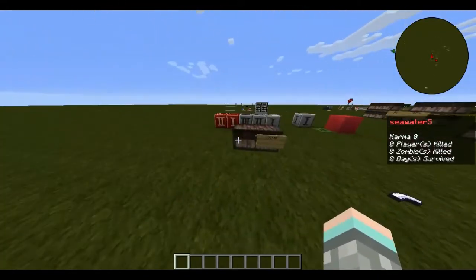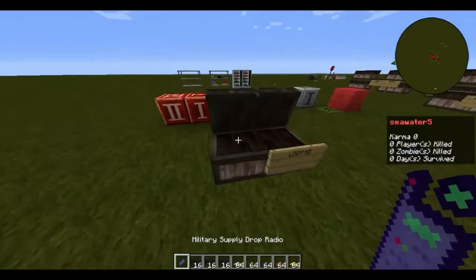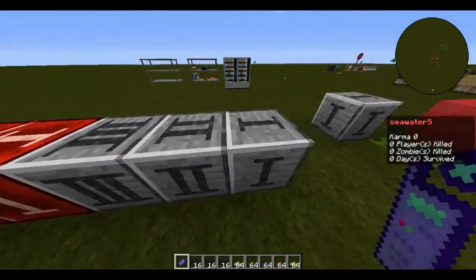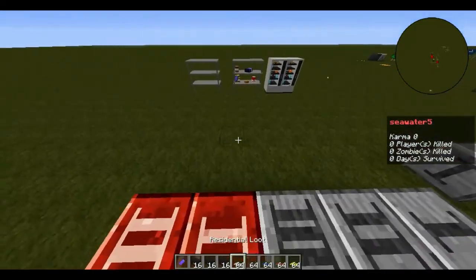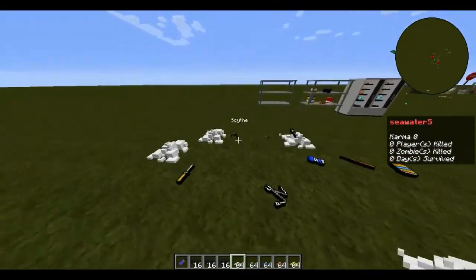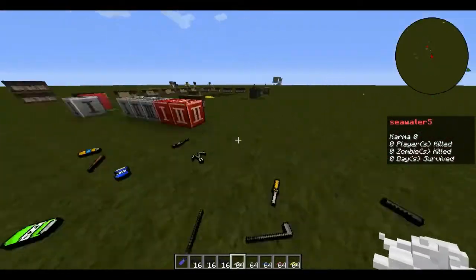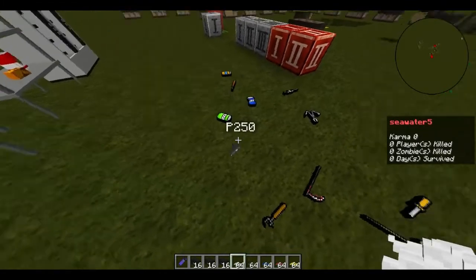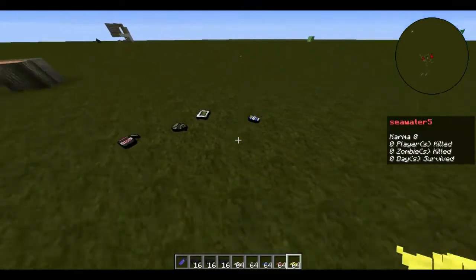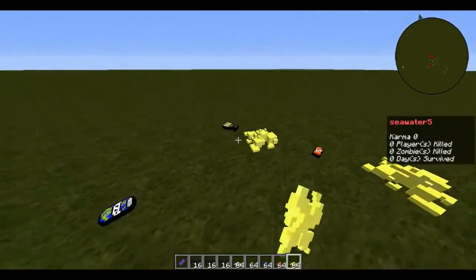Next we have looting. There are various loot spawns: military, police, medical, rare residential, and regular residential loot. Residential loot drops common items and has a low chance of dropping blueprints or guns. Rare residential has a high chance of dropping blueprints, special armors, better weapons, and a higher chance of dropping guns.